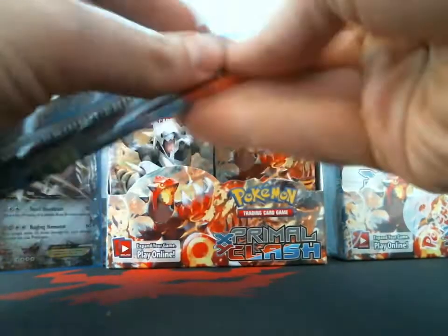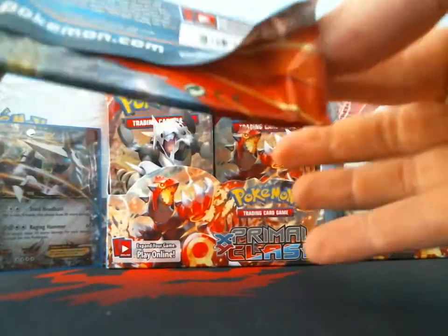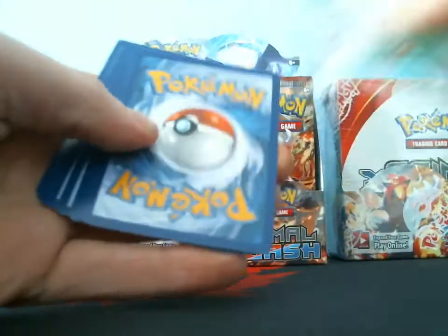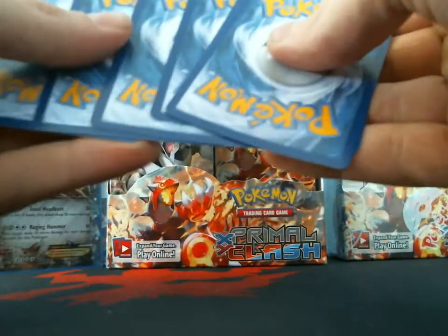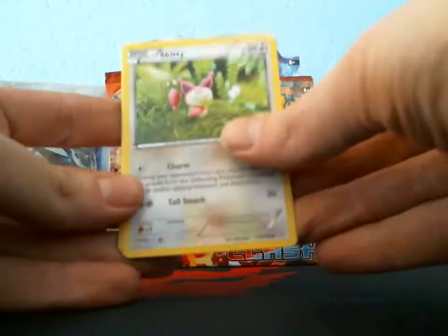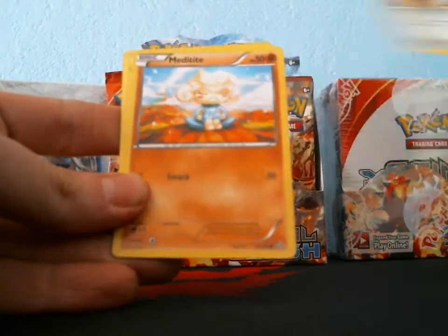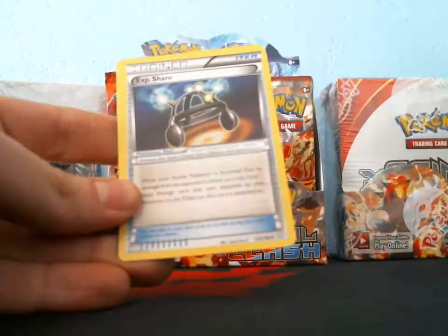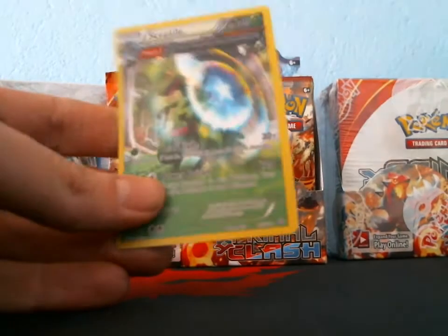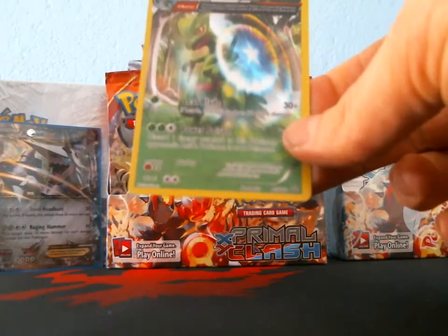Next we got Gardevoir. I got a Skiddy, Tangela, Treecko, Honedge, Metagross, Rhydon, Experience Share, B-Barrel, Groudon reverse — oh sweet, I got a holo Sceptile! First holo pull! I decided to go with blue sleeves because I picked Alpha Sapphire version.